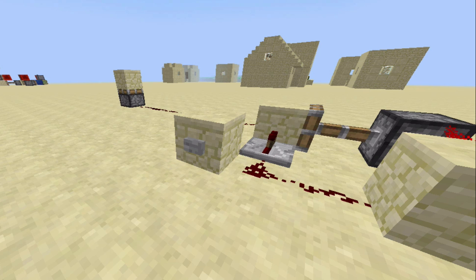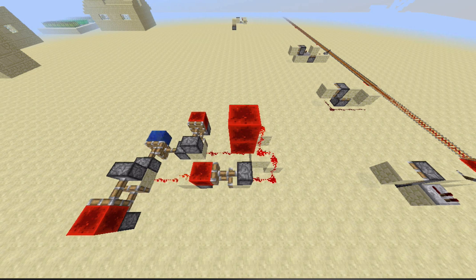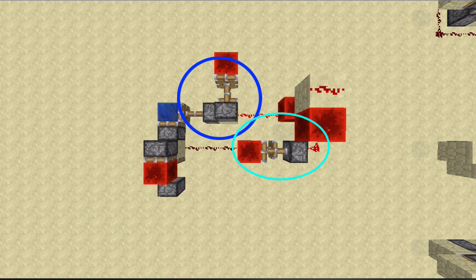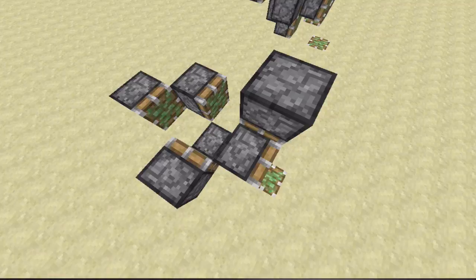When a zero tick pulse powers a piston, the piston instantaneously pushes blocks forward without any delay. We can also use instant repeaters as a kind of instantaneous delay — which literally makes no sense, since if something produces a delay it isn't instant. But it is the order in which we power the pistons that matters. First, piston A and the repeater — also based on the zero tick pulse — push their blocks out. Then, and only then, piston B pushes its block out. Thus, we've travelled two blocks instantaneously.